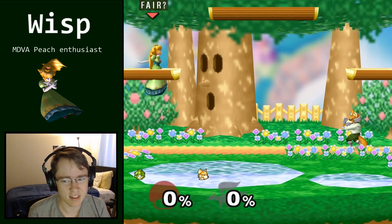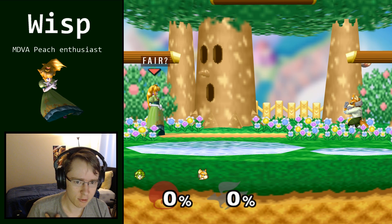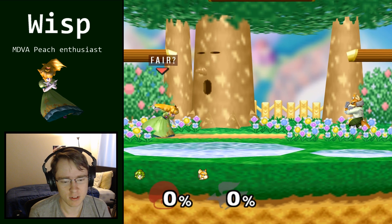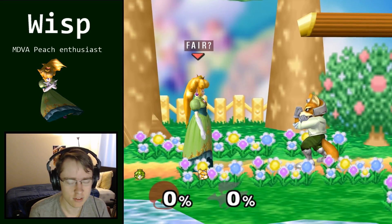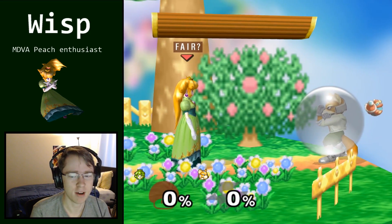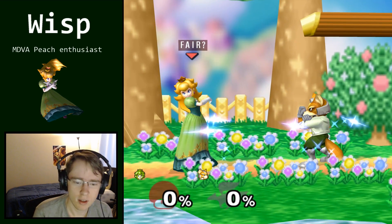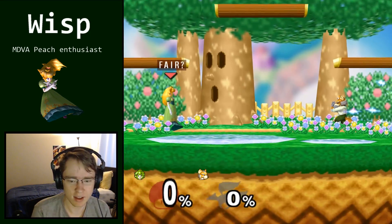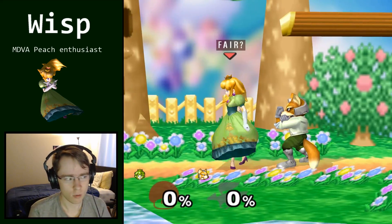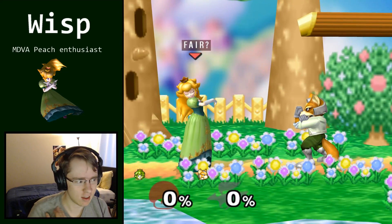That's why I chose this stage for this demonstration. Another concept to understand before going into this video is the idea of a reactable versus an unreactable mix-up. If I'm here versus Fox, there's an unreactable mix-up because if I dash attack, he can't possibly react to it. When you're close, it's an unreactable mix-up, and that's important for understanding how you're supposed to use Fair.